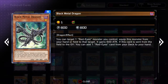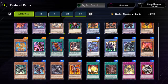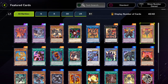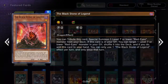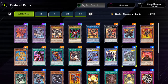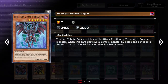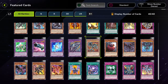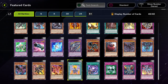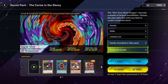Notable cards if you plan on building Red Eyes: Red Eyes Insight and Red Eyes Fusion are ones you want three of. Red Eyes Darkness Metal Dragon is probably really good as well. Maybe even the Flare Metal Dragon - you just need to bring out two level seven Red Eyes. Cards of the Red Stone is another really good card for Red Eyes, and Spirit is also pretty good and can be searched via Trap Trick.